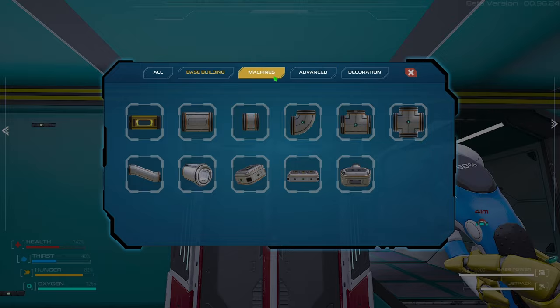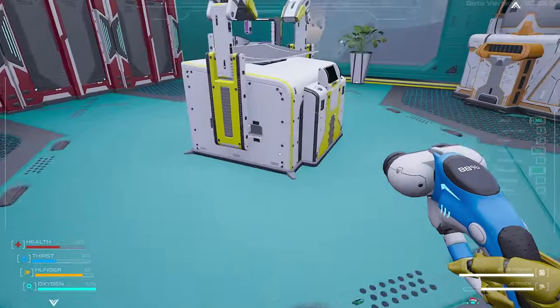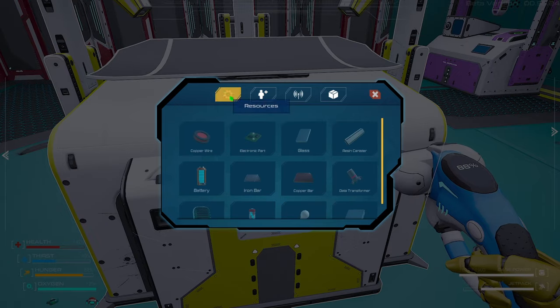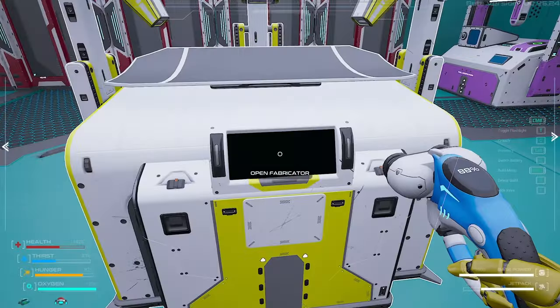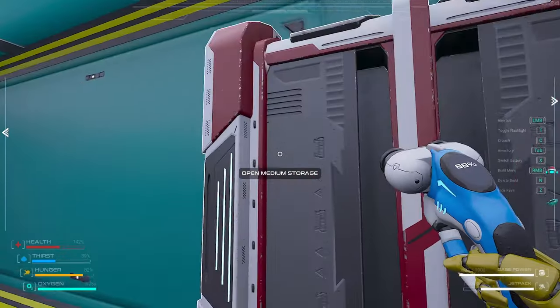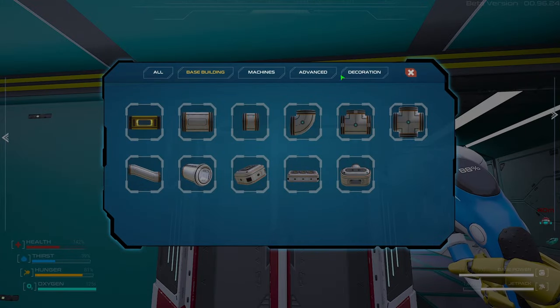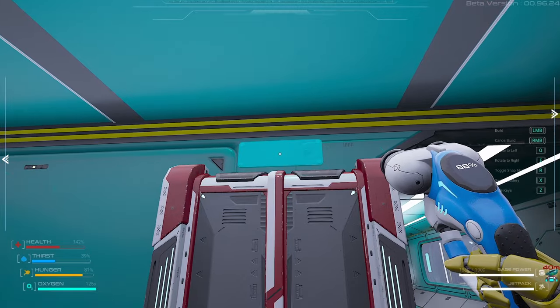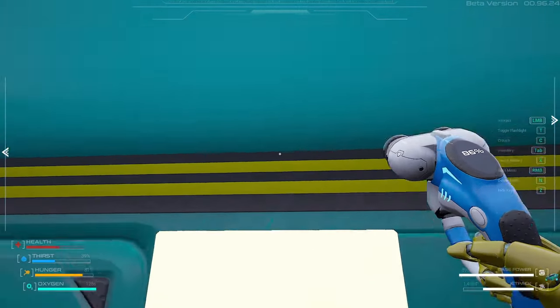In here we get made stuff — components, let's say. Equipment, resources — they're all resources, so in my opinion these are components. Except for that celestite. Let's just put in here 'components.'